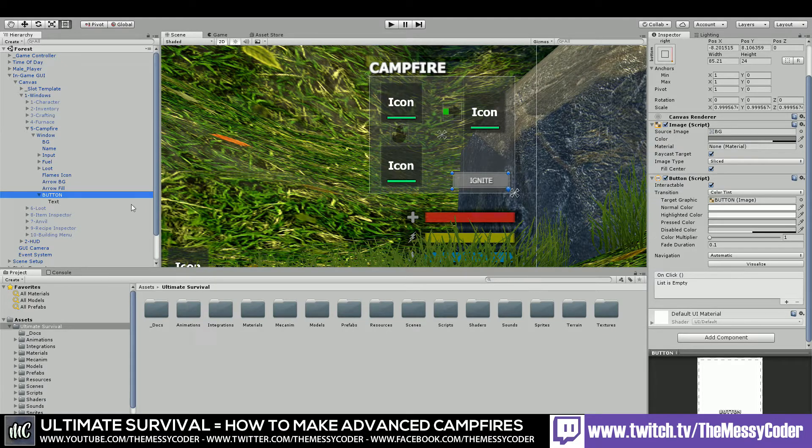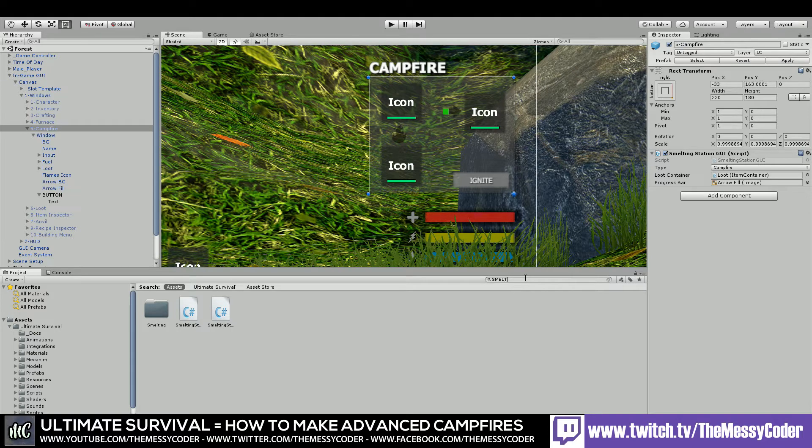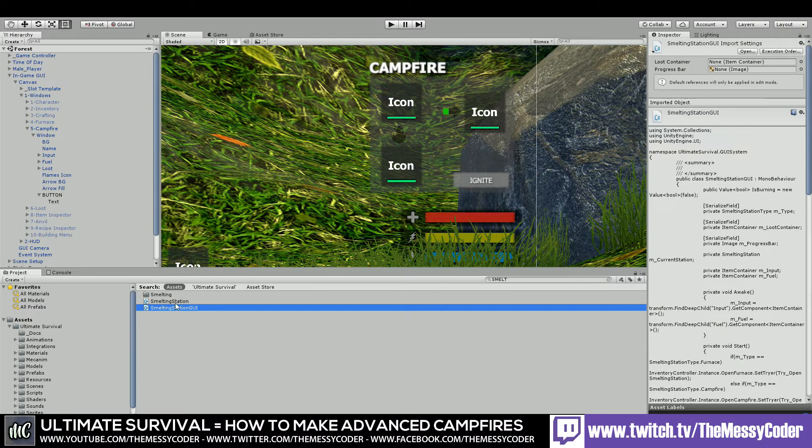If you pop over here you'll see this Smelting Station GUI — those are the scripts we want to be changing. Let's search for 'smelting' and you'll see we've got two. Let's drag this little slider down so we can see the text nicely. So Smelting Station and Smelting Station GUI — these are the only two files we'll be editing in this tutorial. I'll see you in your favourite editor.